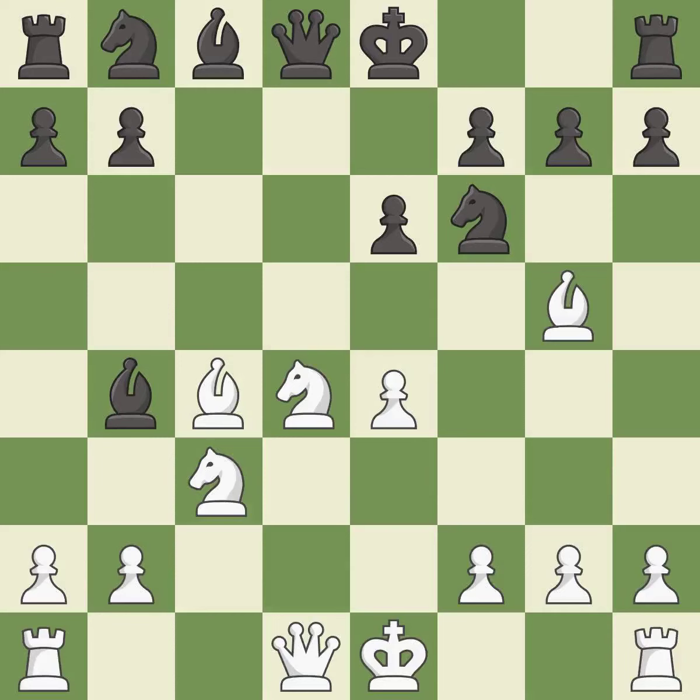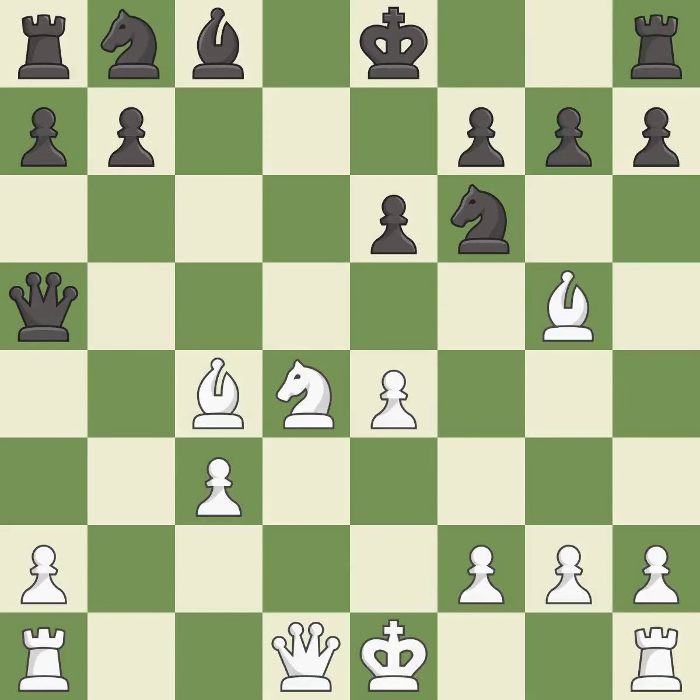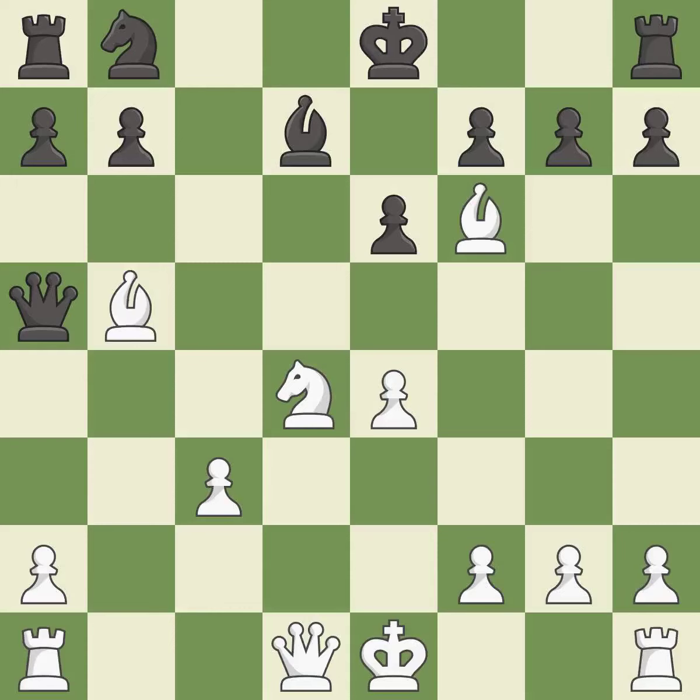Takes back. This threatens to fork pieces. Recaptures — this activates a piece and simultaneously wins time by attacking an opposing bishop. This threatens to fork pieces. This blocks the attack on a bishop that could have been captured. This stops the opponent from being able to fork pieces. This blocks the check from an opposing bishop. This forces the opponent to double their pawns, which weakens their pawn structure.